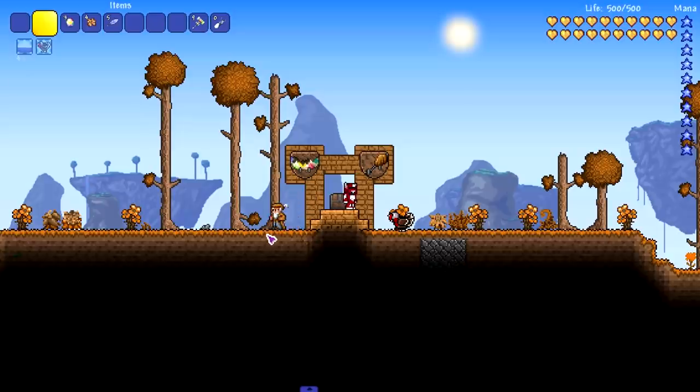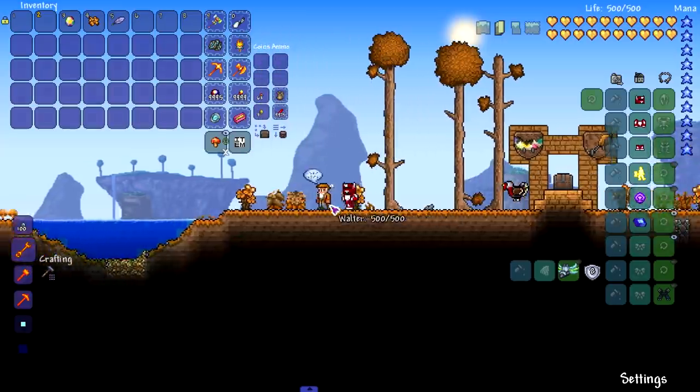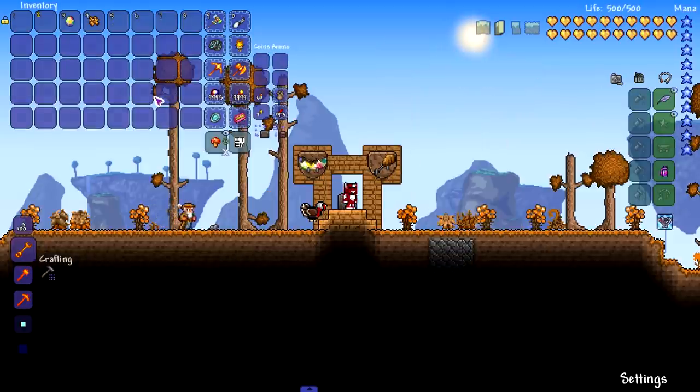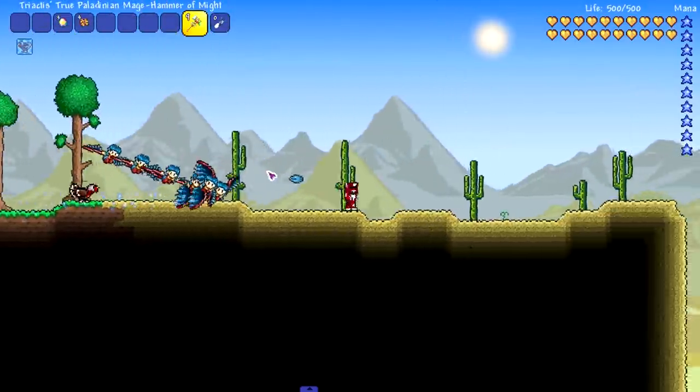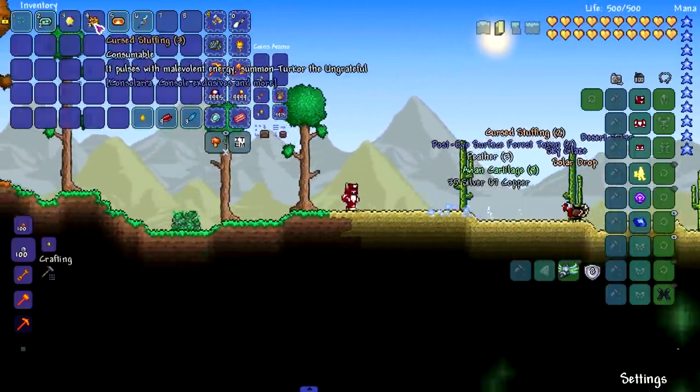Let's go into how to get the spawners for the bosses. First of all you're gonna need to have the merchant NPC and you're gonna have to buy this turkey feather right here, because without the turkey feather you cannot summon Turcor. To get the stuffing you need to kill harpies — they drop the stuffing, so just kill a bunch of them and you'll get a bunch of stuffing.